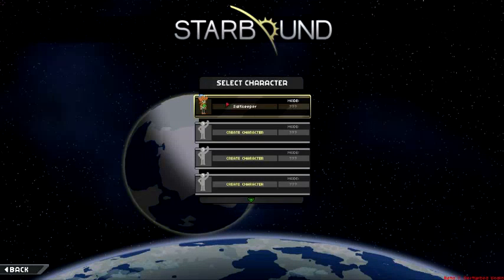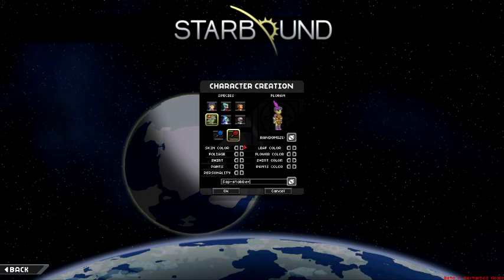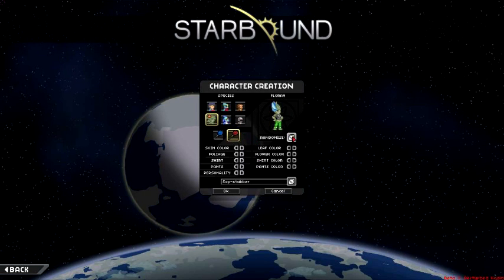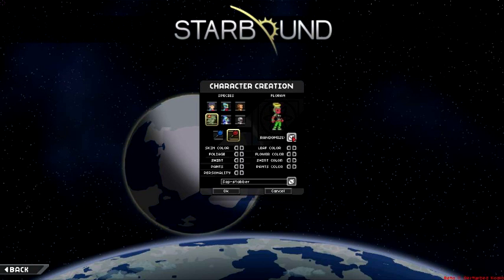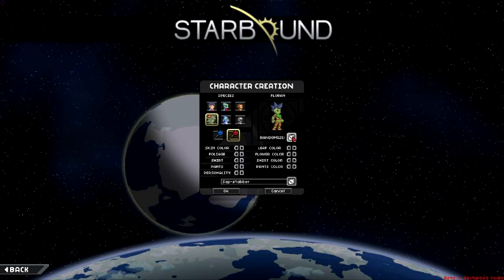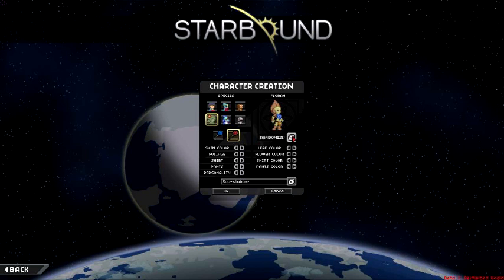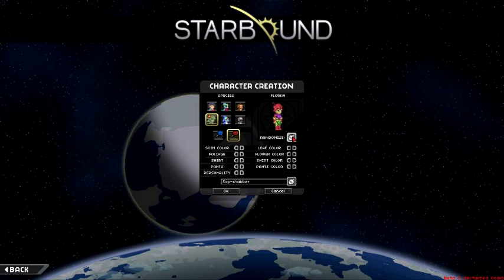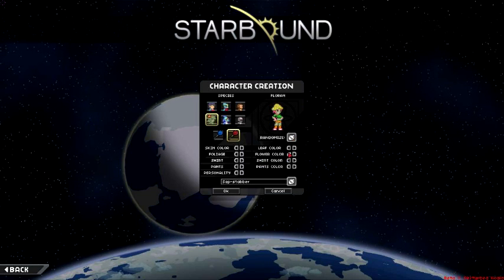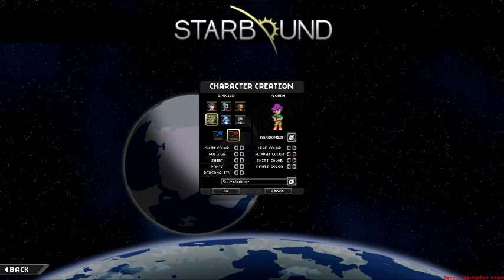So let's play around with a character for a while and just start a new character and a new world. I assume it starts a new world when you start a new character. I want to be a male — let's randomize a little bit just to see if I can get a cool looking person. I don't want a flower per se, even though I like the flower people. We'll go full mushroom and we're going to change it to a really cool color — I guess black is the coolest.